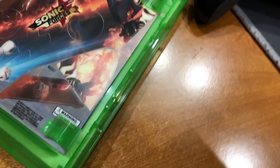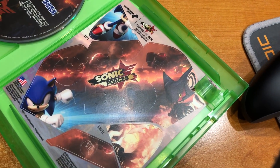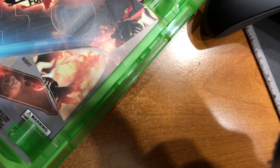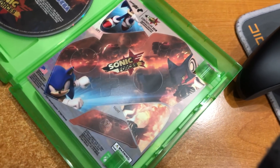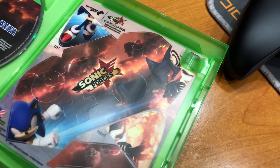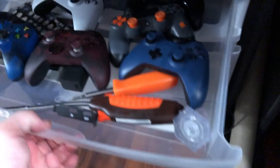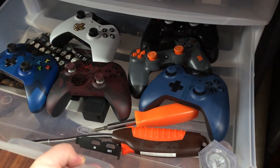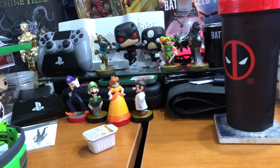And here is your controller skin. I'm not going to put this on any of my controllers, at least right now. I'm assuming that looks like it could be Shadow, but I'm sure we'll figure out who that is at some point. All my controllers — like this is the controller I'm using the most right now, my Elite — I don't really want to put it on that. And all my other controllers in my controller drawer, they're all specific controllers, so I really don't want to use any of those.